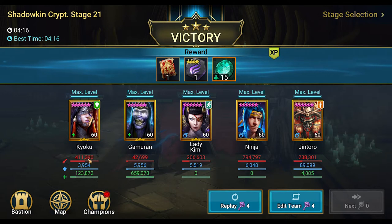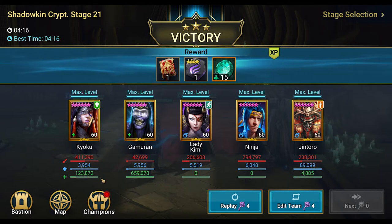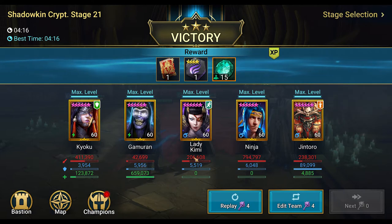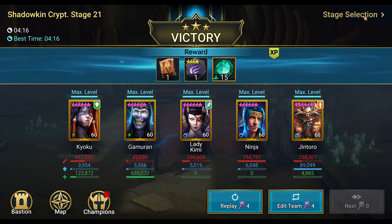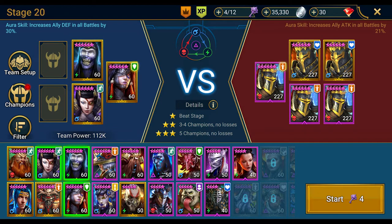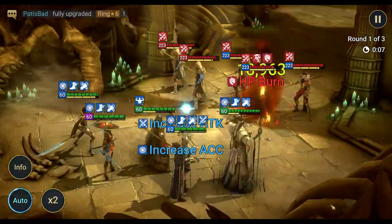Yes! One-shot, first try! Final stats: Koku 400,000 damage — she's a beast, she's in guardian set and heals herself 10% HP per turn. Gamoran 650,000 healing, 40,000 damage — big support guy. Lady Kimmy 206,000, Ninja 800,000 — our big damage dealer. Jentoro better than last round but still light at 240,000. Let's do stage 20 one more time with different DPS — swapping out for Oboro and Chani.